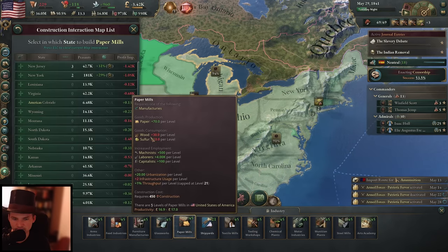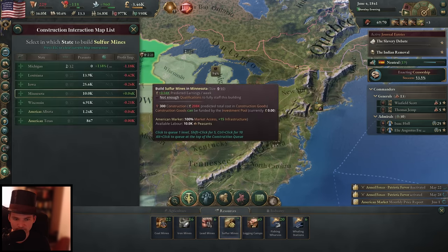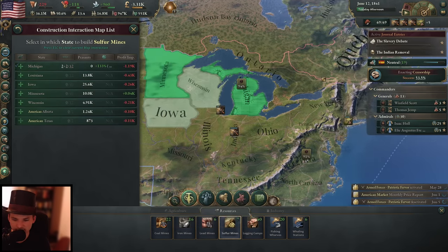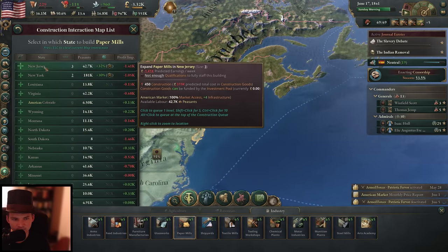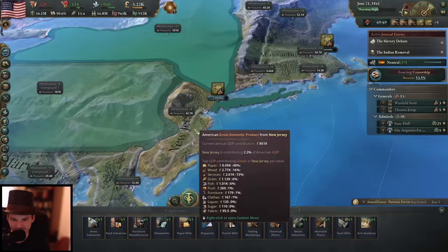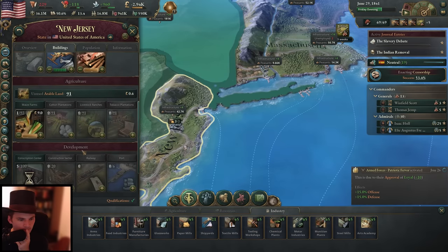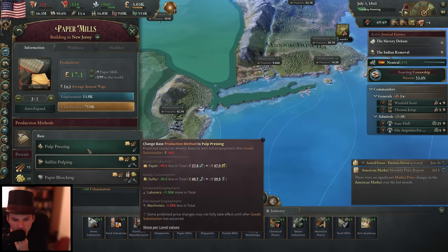My paper needs sulfur. I could go ahead with some sulfur mines — in Michigan we have very high productivity for this, 100% plus. Let's go with two in Michigan, and then I'd like one paper mill in New Jersey. Let's have New Jersey as our paper industry magnet — we've got very good productivity there. I guess we've got lots of educated people there — it's just making a good amount of money.